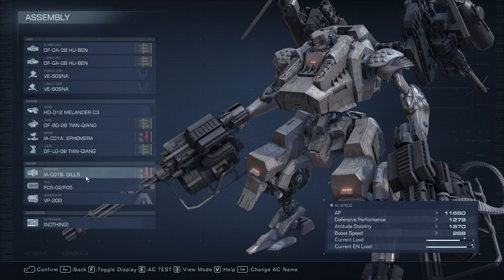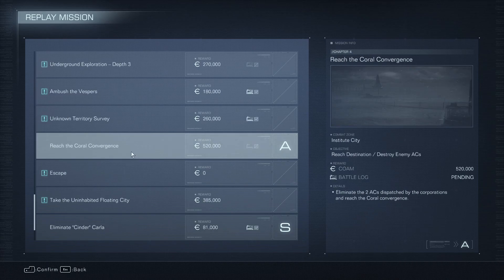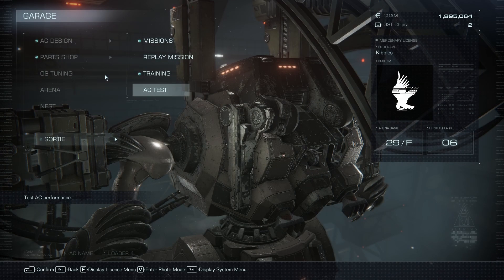The Gills is the only unique thing from the levels. In order to get the Gills, it's from Chapter 4 — you have to go replay the mission Underground Exploration Depths 2. It was in a chest in a side room. I don't have a guide for it just yet, but that's where I found it.